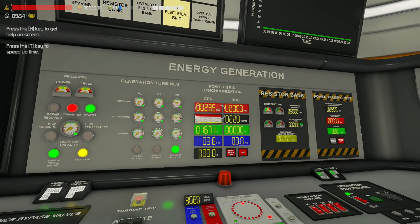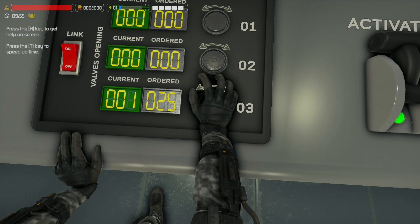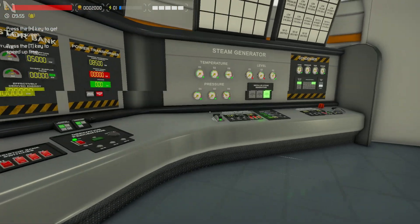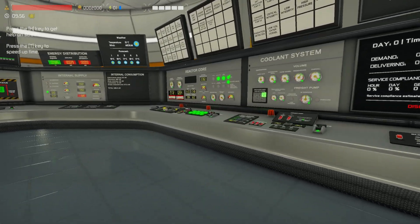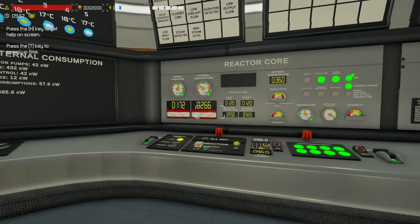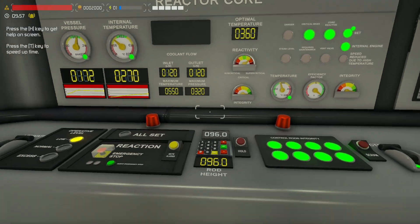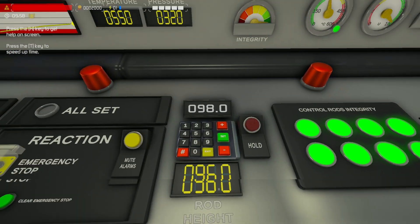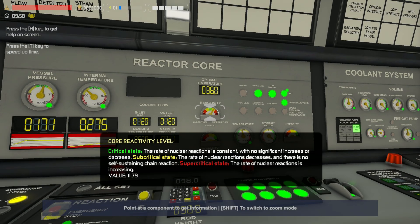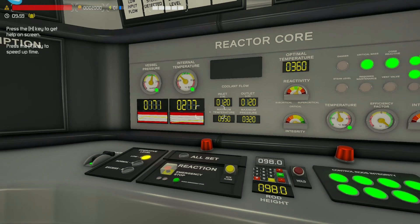Now you're increasing this number - go ahead and increase this up to 25%, just like so, and leave both of them for now. You can go over here and check it - it should still be raising quite a lot. Leave that as is and come back over here - you want to stabilize this a little bit more. We're still high on the reactivity and we're almost at 360. So I'm going to go 98.